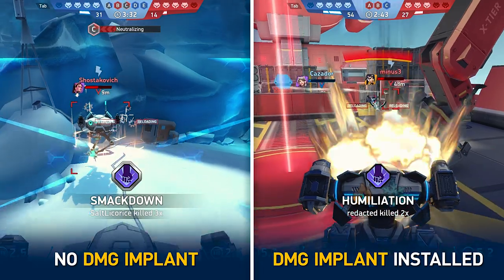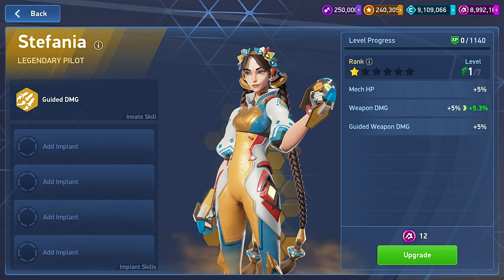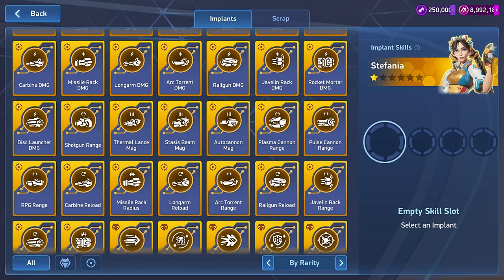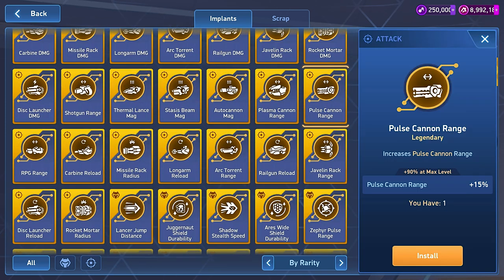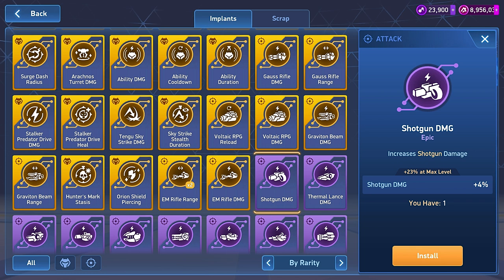First things first — what are implants and how do they work? Implants are a part of a pilot's loadout. Once installed, they improve certain characteristics of mechs and weapons. The list is long, but each implant brings its own effect. It might enhance weapon range, reload speed, mech ability duration, or provide any number of other stat boosts. There's a full list in-game.